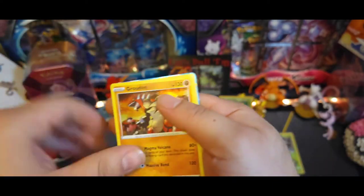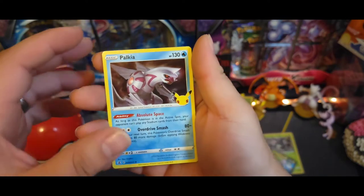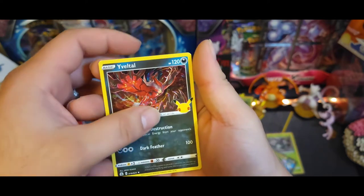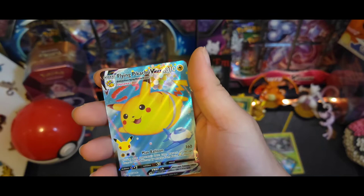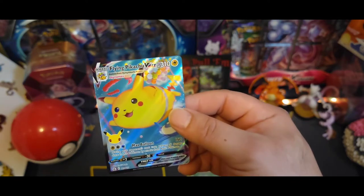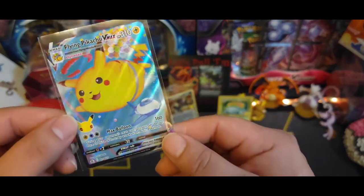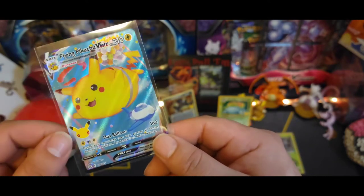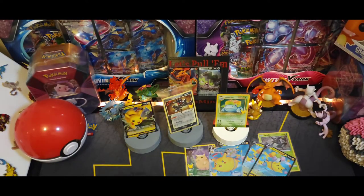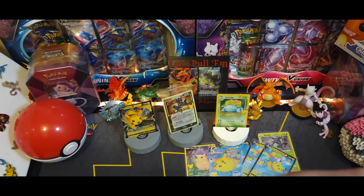There's the code. Got Groudon, Palkia, Eevee, and Flying Pikachu Vmax - nice little Vmax! Got the V's now, got the Flying Pikachu Vmax, now we just need the Surfing Pikachu Vmax. Beautiful - still think you probably should have used more balloons for that Pikachu. This is turning into a Pikachu show, we got Pikachus left and right - not gonna complain about that. Got the Venusaur of course, but come on Charizard.